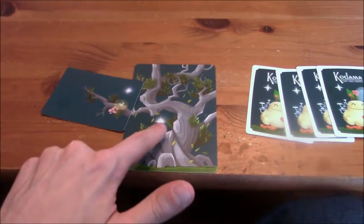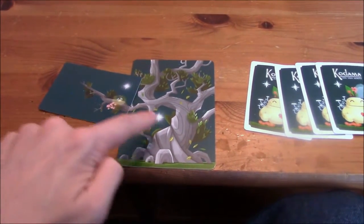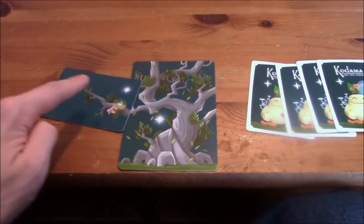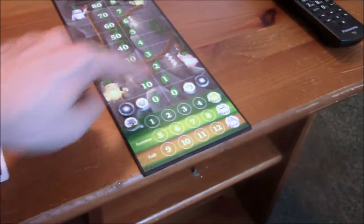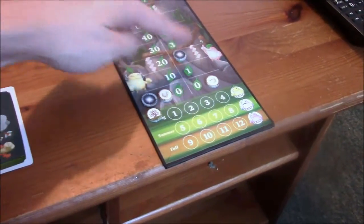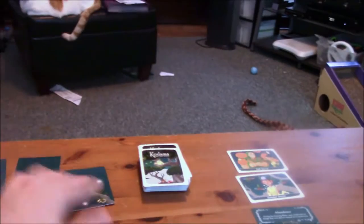Alright, I went ahead and did this. I've got the flower card, but it doesn't have another flower here, so I do not score points. But I get two points for the stars. So I move up two on the track — there's two sides to this. Alright, we refill the display, and now you go.